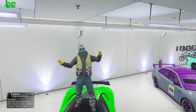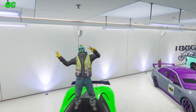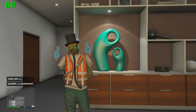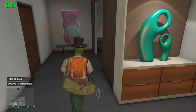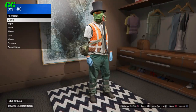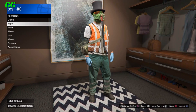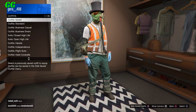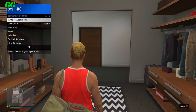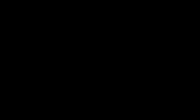Without further ado, let's jump straight into it. The first step for this glitch is to go to your high-end apartment or to the clothing store and simply put on any standard outfit from the front counter. Make sure you are not wearing any clothing glitch outfits or modded outfit — that will help the outfit stick.